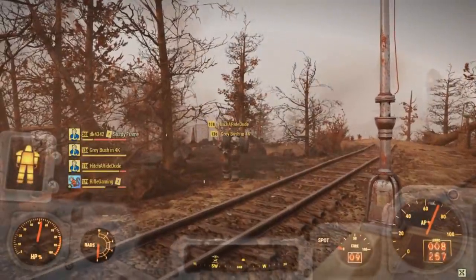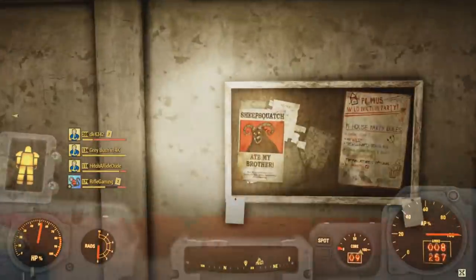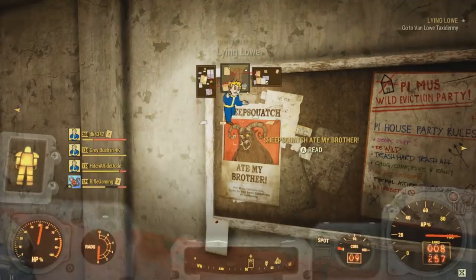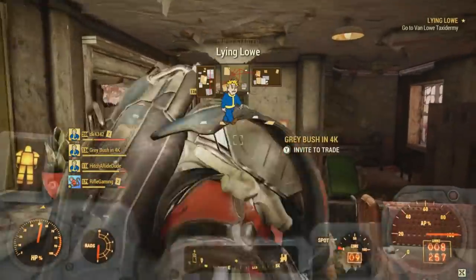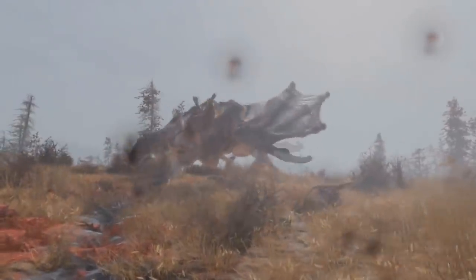What's up everyone, thanks for checking out this Fallout 76 video. In this one I'm going to be going over the new Sheep Squash DLC since it just dropped today. And I have to say there is an amazing new boss fight actually in the game. This is a grindable boss fight that we can do just like the Scorch Beast Queen. So for those of you that were actually wanting that in the game, it's here.